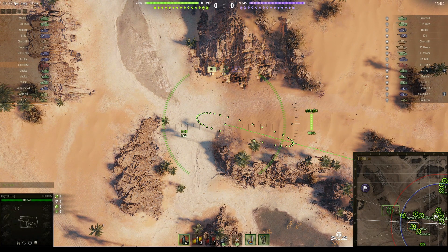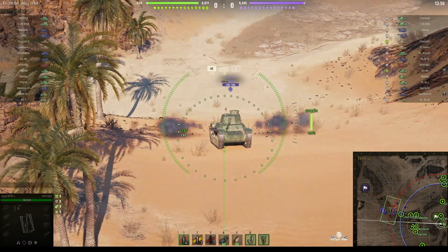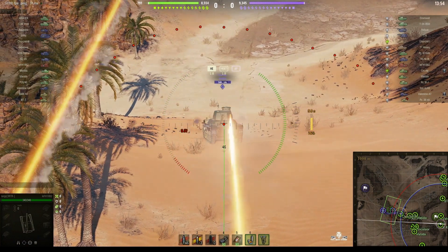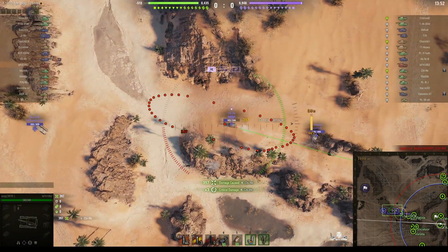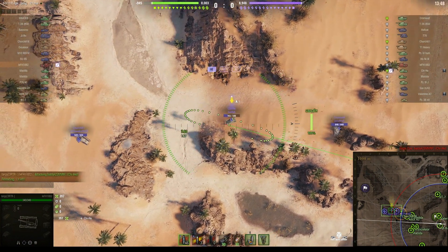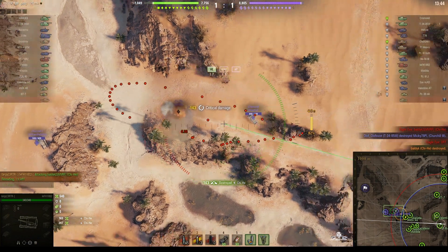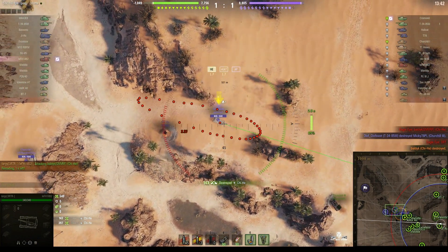Targi's playing the leaf blower and he's lined up already on the ramp, anticipating that the enemy will turn up there — and he's right. A shot right into the front of that vehicle; that's a penetrating shot. That costs the Chi-Ha 397 hit points, and the second shot wipes him out. That was perfect.